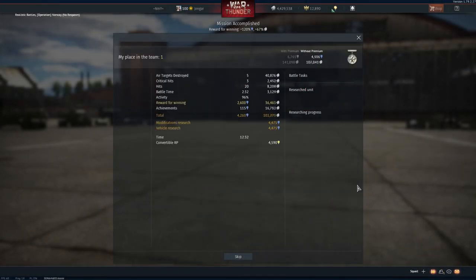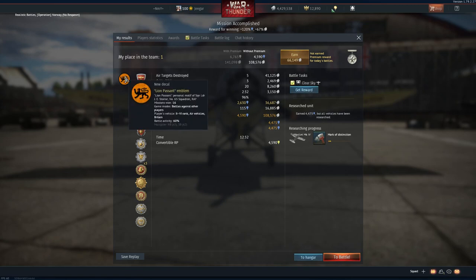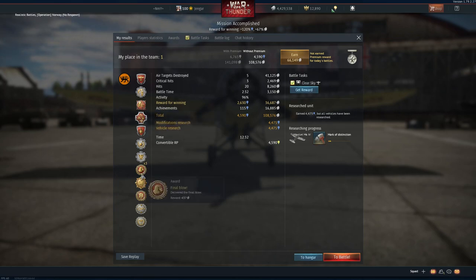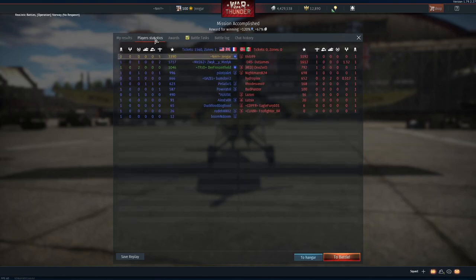Let's see what kind of rewards we got for that performance. A nice new decal, good rank, final blow, survivor, best squad, terror of the sky, and balancer — 108,000 silver lions and 4,400 research points, first place in the team.